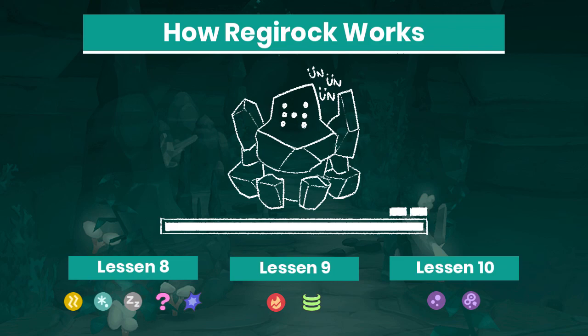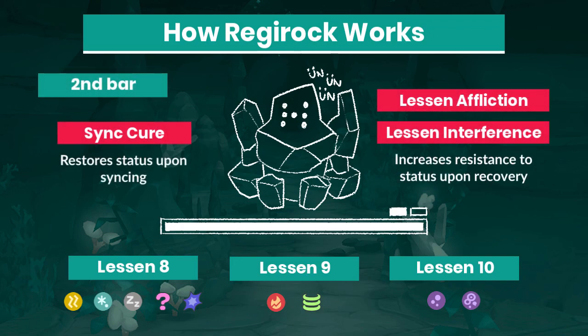Regirock is highly resistant to every status condition and interference. During his first health bar he isn't outright immune to anything, but this changes on his second health bar where Regirock gains Safeguard, Lessen Affliction, and Lessen Interference. At this stage any status is only applied once before Regirock becomes immune to it.